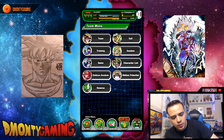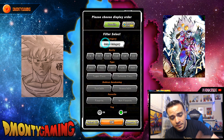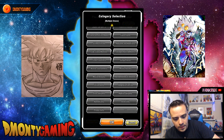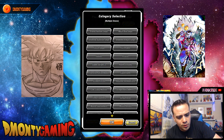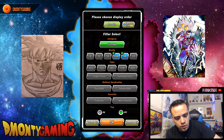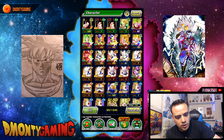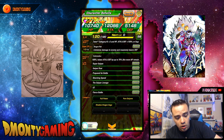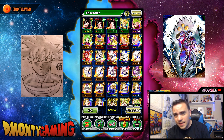I did manage to pull the Super Saiyan 4 Goku, so that is definitely a win for me. I only did two or three multis on his banner. I don't have any paths opened on him, so I'm going to open up bottom right and top left, putting him at a good 79%. Happy about that.